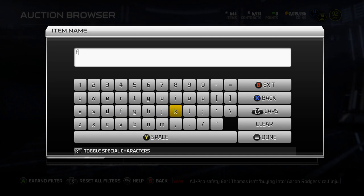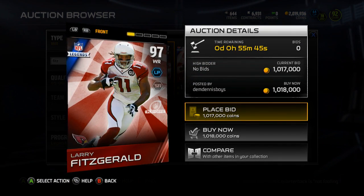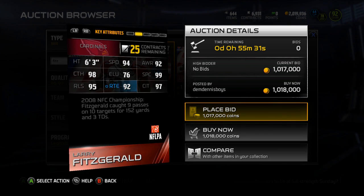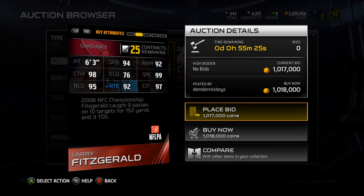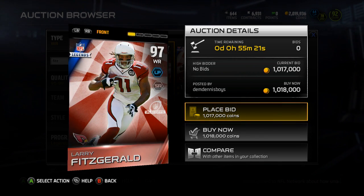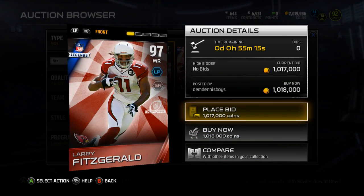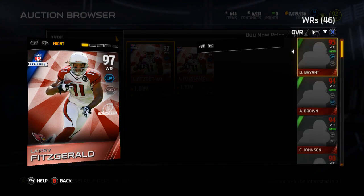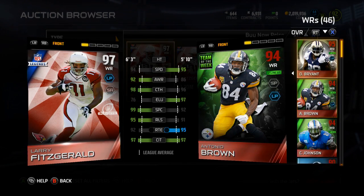Let me type in Fitz on the auction block. He is currently at 1 mil, which is actually not bad — he's coming down. I might have to pick this card up eventually because I like Fitz. 94 speed — not awful. 92 awareness, 98 catching, 99 spec catch, 95 release, 92 route running, and 97 catch in traffic. Pretty good card. I like the look of these playoff legends — they're not terrible looking. Since he's not a huge speed burner, he probably won't go for that much, and Fitzs never go for that much. But I burn people with Megatron, Antonio Brown, and Dez, and they're all at 95 or 94 speed.